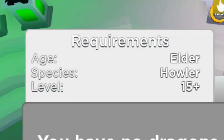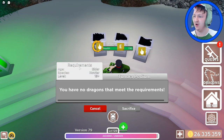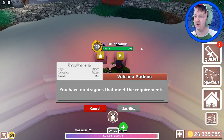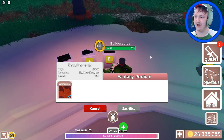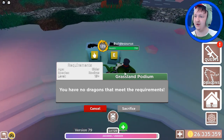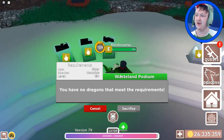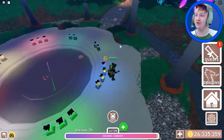Requirements: Age — Elder. Howler. So you need to put your dragons on here. You need a Howler of level 15 plus — they all have to be level 15 plus. That's insane. Silva. Is there one that I do have? I have some that are level 15 plus. Which one do I have? I don't want to give my Jolteon mother dragon. My Erizard — my first dragon that I ever had — no way I'm sacrificing that. So you need every single dragon of every world. That is insane. I have almost no dragons that are level 15.